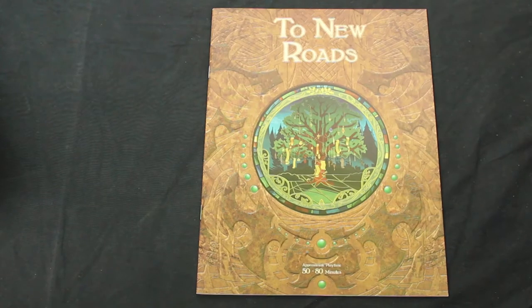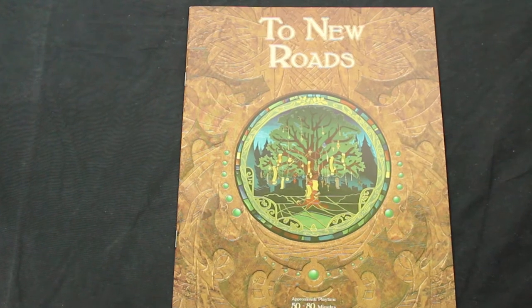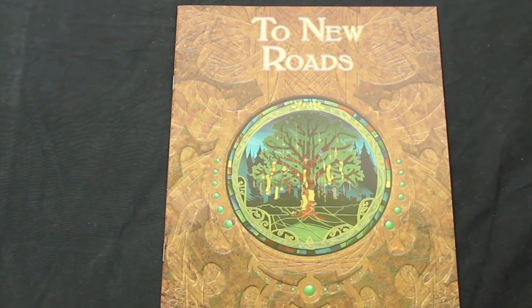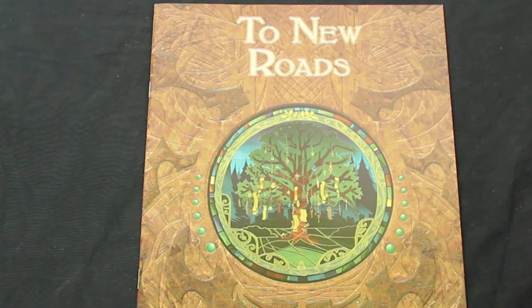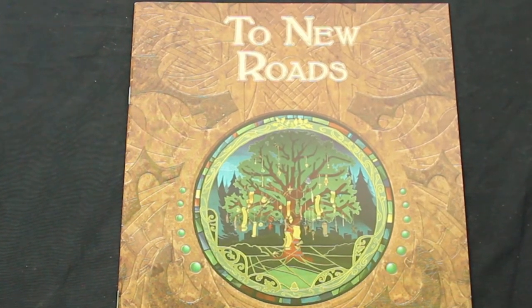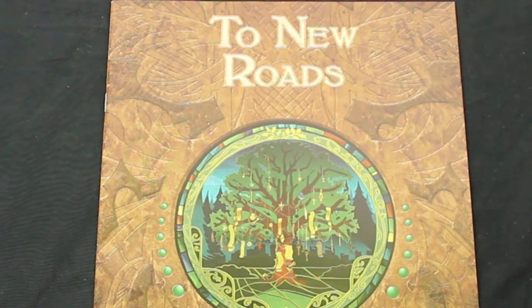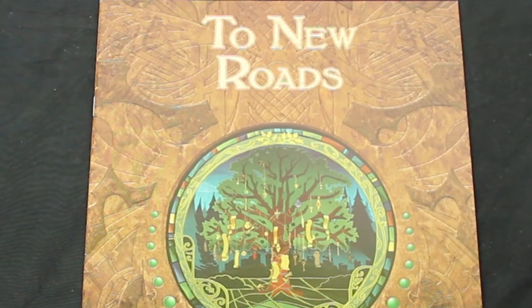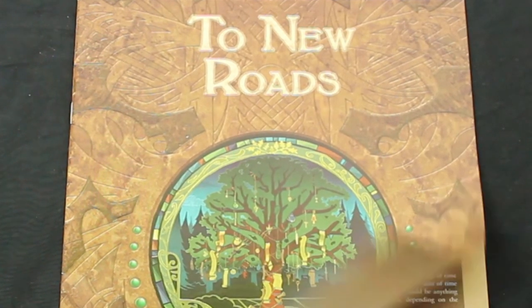The second big question, and probably one of the most important, is: are the choices you make throughout the game actually meaningful? If you were to judge this game solely based upon its first quest, Two New Roads, the answer would be no. Two New Roads is sort of the intro, very basic quest that the game starts with. In it you talk to a few characters, get a few dialogue choices, some action happens, and you get to kind of choose where you go, but it all ends up at the same exact point. There are a few minor differences between the tracks you go, but generally it's just a dialogue difference here and there, and you always end up at the same point.